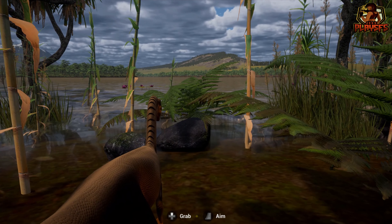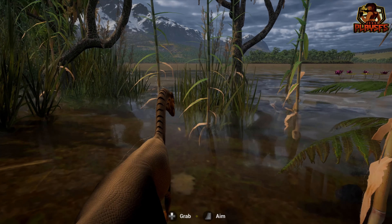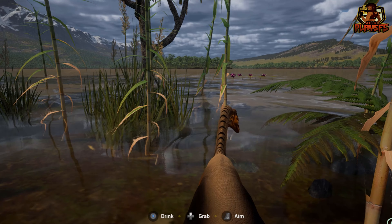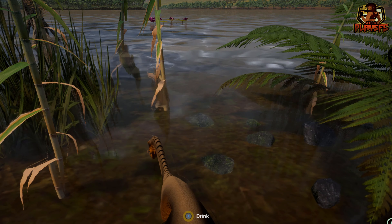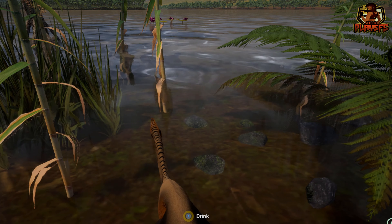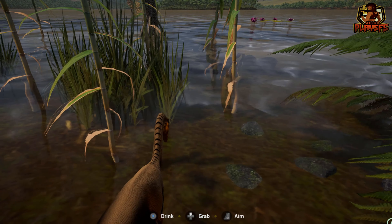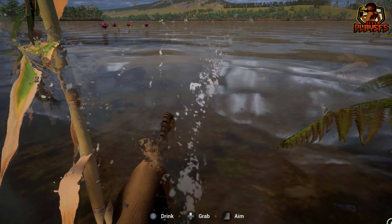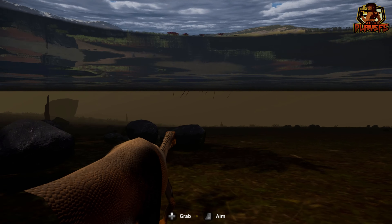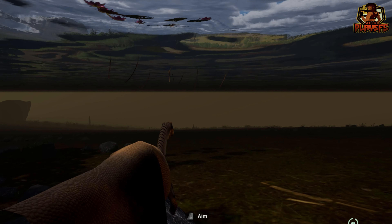So that means if there's a small prey or something we can grab them in our mouth. What's that in the water — is that a flamingo? I'm not sure about the water — it doesn't look that realistic to be honest, but like I said it's an early access game so hopefully these things get fixed over time.